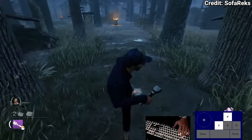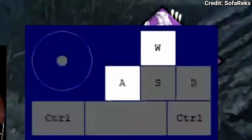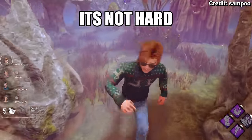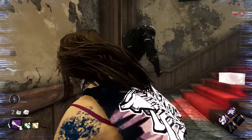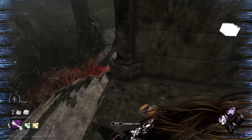Moonwalk is a basic movement technique which allows you to run backwards by constantly switching between A and D on your keyboard, and is mainly a flashy skill used to flex on any locker Dwights in the lobby. Corner tech is an easy juking strat where you go into a building and slip into the closest corner, making the killer start chasing nothing as you slip under their nose and sneak out behind them.